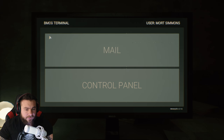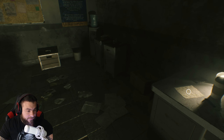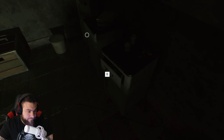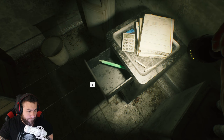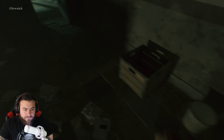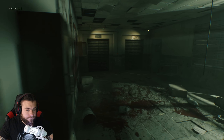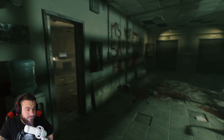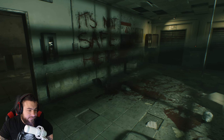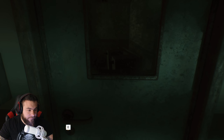Control panel. Access denied. That noise about jump scared me. It is now very quiet and I do not like it. Nothing in there. What is that? A glow stick. Interesting. Oh God. It's not safe here. Yeah, I got that vibe already. I was picking up on that.